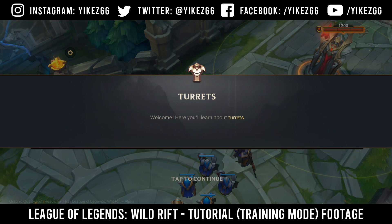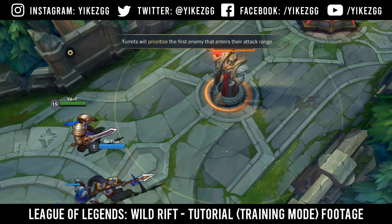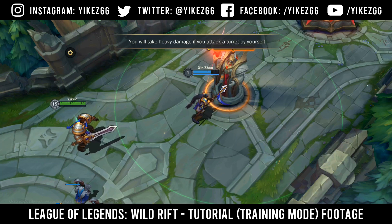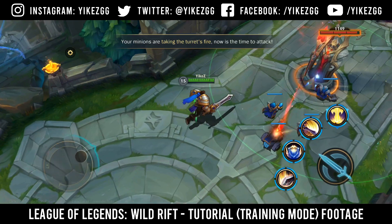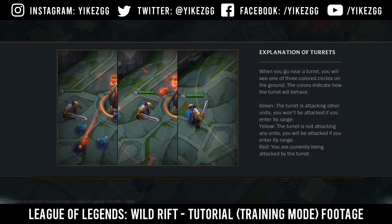Welcome. Here you'll learn about turrets. Turrets will prioritize the first enemy that enters their attack range. You will take heavy damage if you attack a turret by yourself. Let minions take damage for you. Your minions are taking the turret's fire — now is the time to attack. When you go near a turret, you will see one of three colored circles on the ground. The colors indicate how the turret will behave.